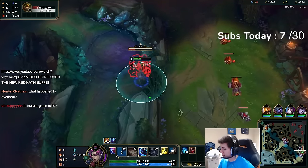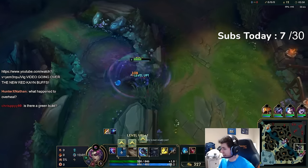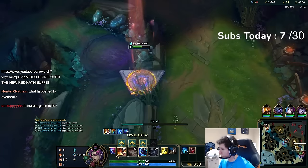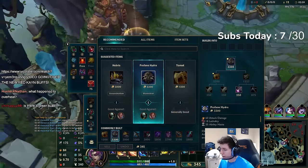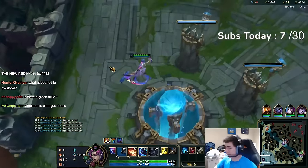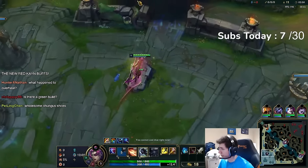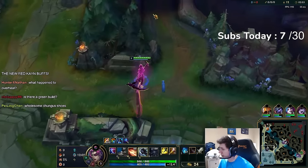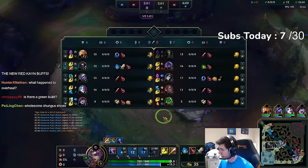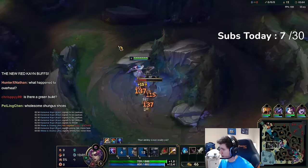If you're getting auto-attacked by more than two people like Belveth and Lucian, you have to go Steelcaps. There's also CC to consider, so Merc Treads and Steelcaps are kind of a necessity. Belveth should be either here or there, so I'm just going to predict it. Now I'm going to get my longsword and look at my top side — I don't want to get invaded here. I think Belveth is on bot side because if she was top side, she would have looked for an early gank top.